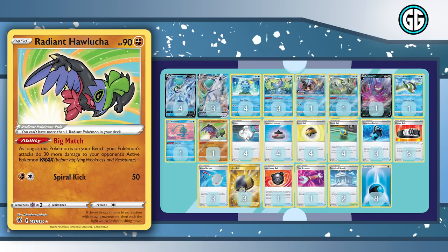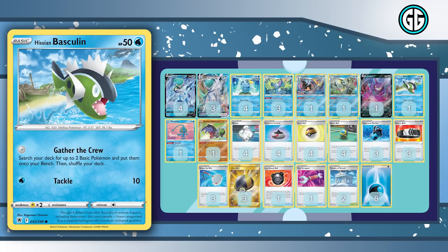The main VMAXes being played right now are Ice Rider and Mew VMAX. The other new Pokémon is Hisuian Basculin from Astral Radiance, with Gather the Crew — for zero energy, search your deck for up to two basic Pokémon and put them onto your bench. The reason I play this is because getting two Calyrex V in play is super important. Instead of relying on a Quick Ball, if our opponent went first and goes Boss to KO a Calyrex V, we can retreat our Sobble, Manaphy, Radiant Hawlucha, or Crobat V into a Basculin and use Gather the Crew for zero energy to get two Calyrex Vs in play.